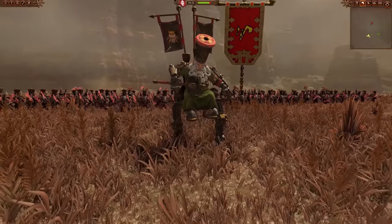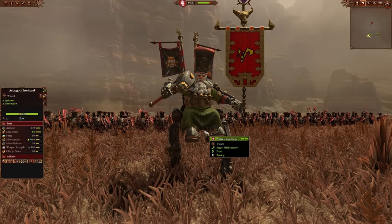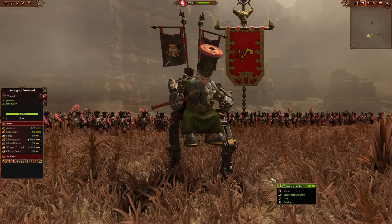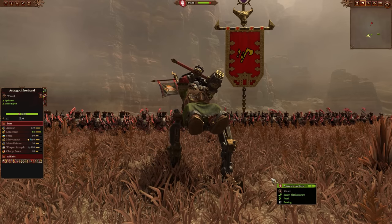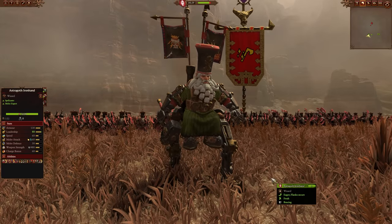As for your Lords, it's pretty much the same deal as any other faction — strong, powerful single entities, mostly good in melee for the Chaos Dwarfs. Some of them have magic, which is always powerful. I recommend the Lore of Hachut — I've got a guide to that linked at the end of the video — and the Lore of Fire, because of all the weaknesses to fire you can inflict.